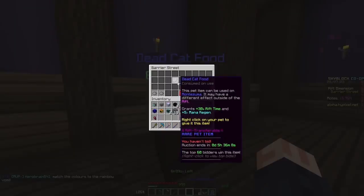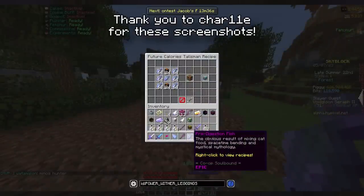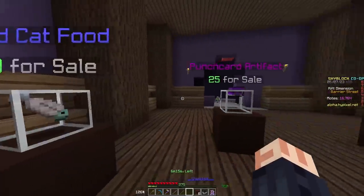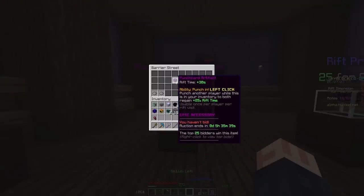Finally, over here we have Dead Cat Food, which can be fed to Montezuma for 30 Rift time and 5 mana regen, and can be taken out of the Rift in order to give yourself one Fishing Wisdom. Incredibly powerful. In terms of the one Fishing Wisdom, it is in the form of a Talisman, which I think makes it slightly more valuable. This one is probably my second favorite item — I do like that it has perks both inside and out. I would like to see some of the other items here buffed a little bit, notably the Punch Card, which I think is just comically weak.